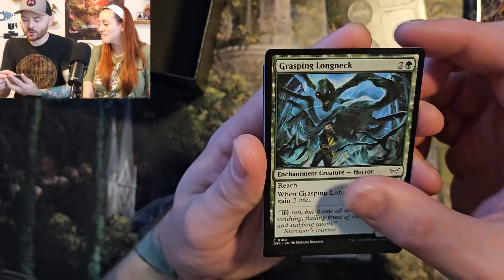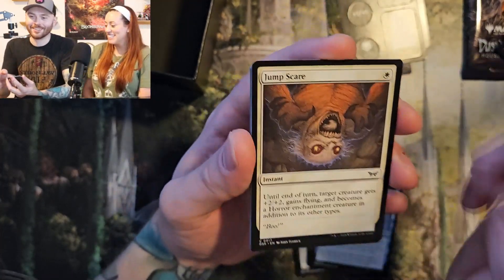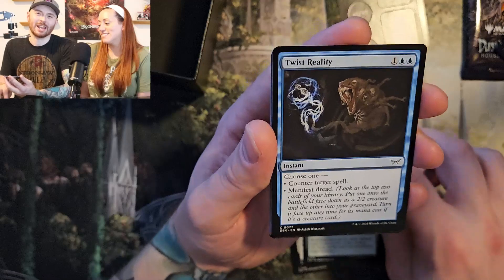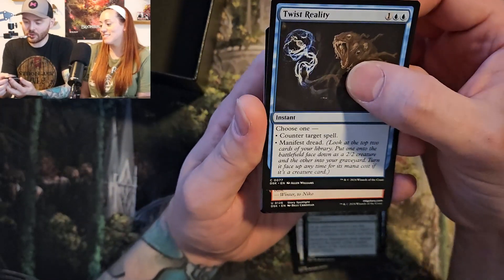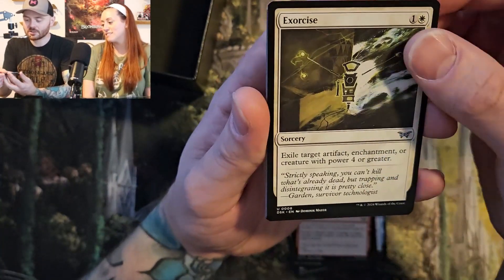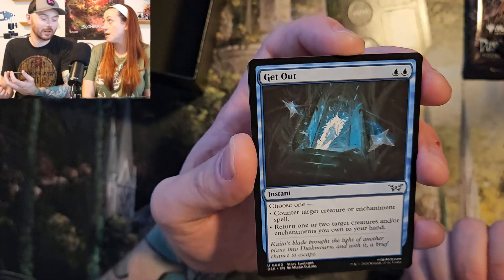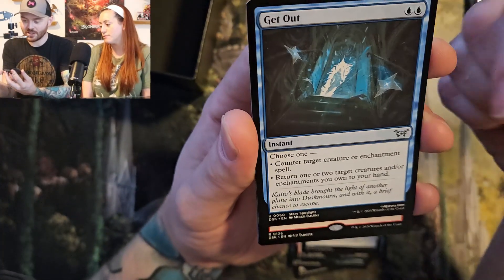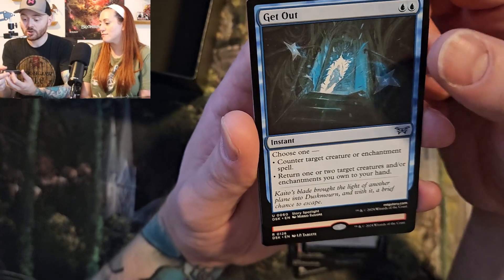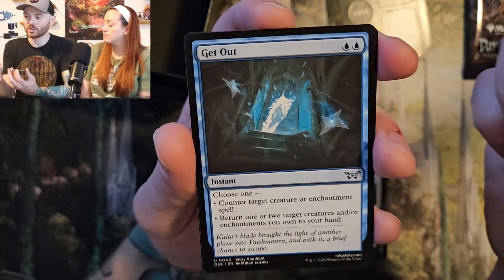Fanatic of the Harrowing. Grasping Long Neck. Don't Make a Sound. Monstrous Emergence. We would never jump scare you. Come on. Twist Reality, even though Halloween is right around the corner. Betrayer's Bargain. Exercise. Get Out — hey, that's a good title for a horror movie. They should make something called Get Out. And it's a counter for target creature or enchantment spell, or return one or two creatures and/or enchantments you own to your hand — so you can bounce things back to your hand.